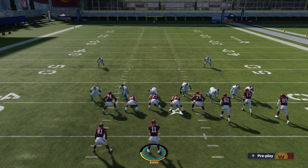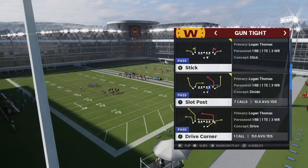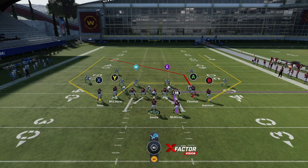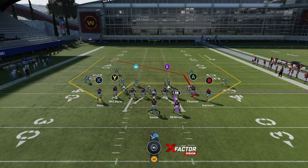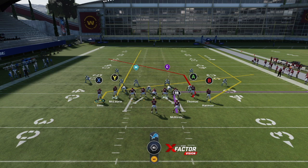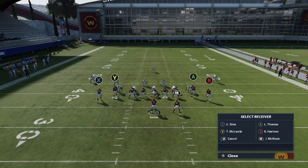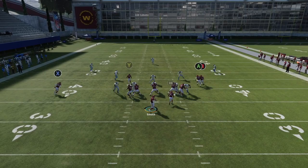Now we're in the Gun Tight formation. The play I want to look at is Slot Post — super effective versus man and zone. First, I put Y on a streak to clear him out for Logan Thomas. For Sims, I put him on a slant and motion him over to the left, and put B on a drag, creating a high-low. Keep the running back in row — he gets out of the backfield for a nice delay concept. The drag gets wide open, giving you high-low reads across the field with the post, slant, and drag.